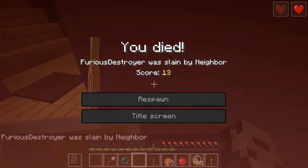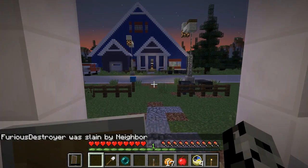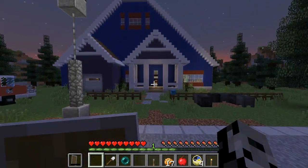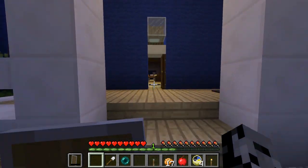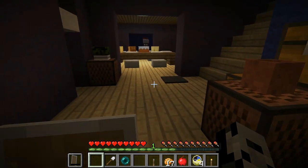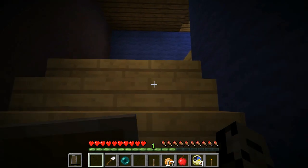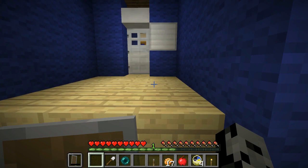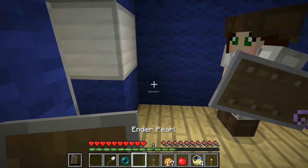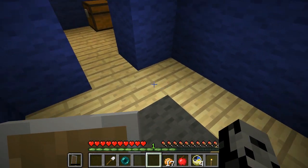Oh no, just run! He killed me with my totem of undying on! He was right in front of the stairway - like he knows where we're gonna go, he's so sneaky. We still need to go up the stairs - that's got to be where the iron door is. He kills you in one hit every time. Okay, let's be super careful. Just sneak by - the stairs are right here. I don't even hear him. We're in so much trouble if he went upstairs. I have one ender pearl I can throw. I see the iron door! Okay, put the key in - open the door!